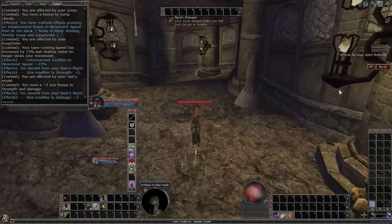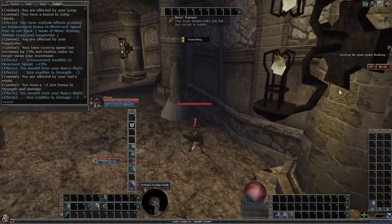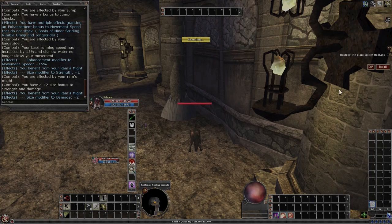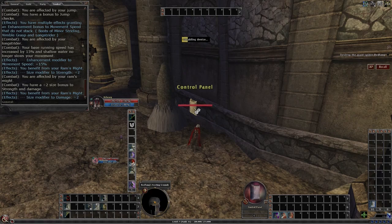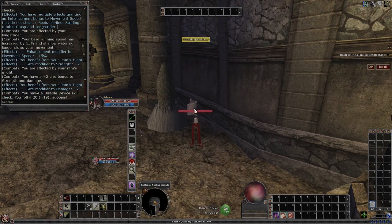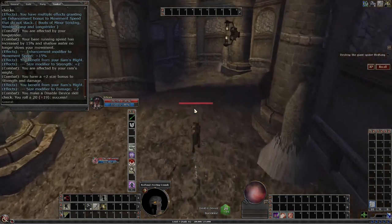There's the first trap. And there's the box. We can disable it in wolf form — we don't have to change. And we did really well. We rolled a 20, but we have a plus 19.